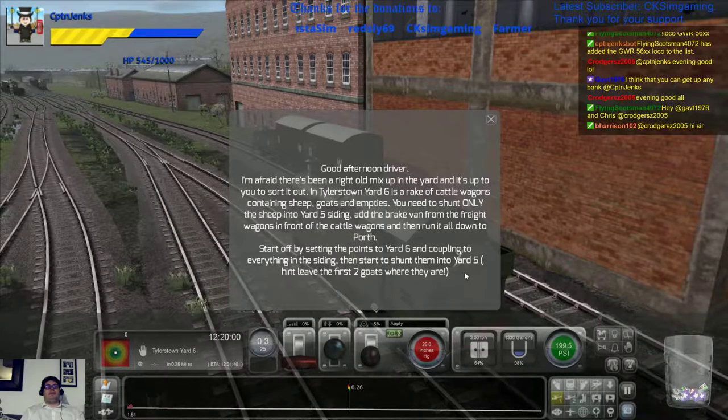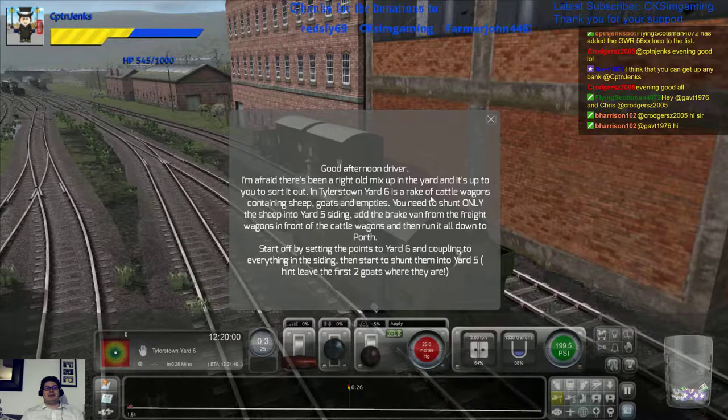Good afternoon, driver. I'm afraid there's been a right old mix-up in the yard and it's up to you to sort it out. In Tilerstone Yard 6 is a rake of cattle wagons containing sheep, goats and empties. You need to shunt only the sheep into yard siding 5. Add the brake van from the freight wagons in front of the cattle wagons, then run it all down to Porth.